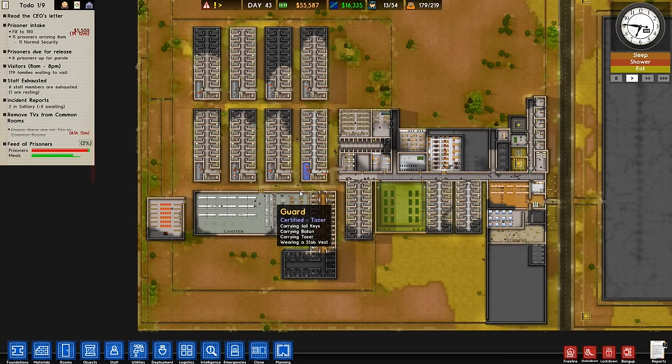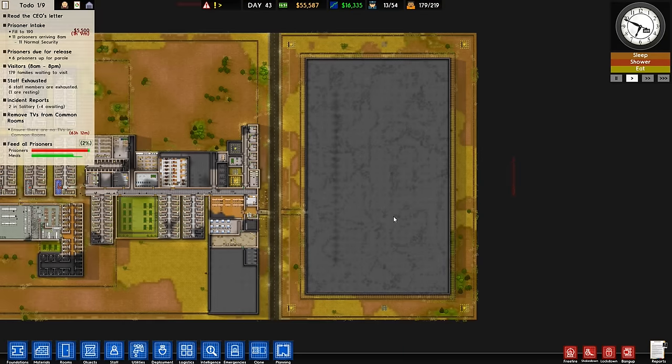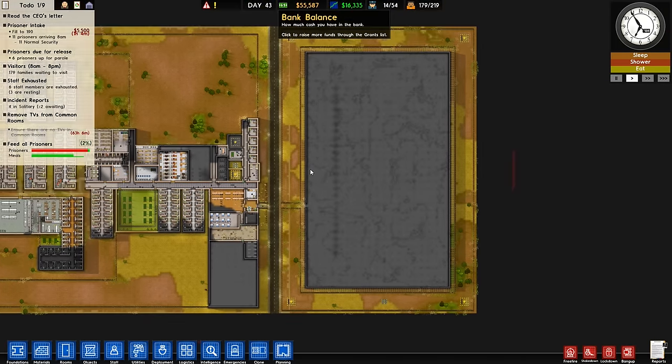Hello, I'm Adrian and welcome back to Prison Architect, where we are currently in the process of building our Supermax facility. By process I mean we have a giant building — we haven't actually built anything inside it just yet. That is something we'll have to do relatively soon, although we do need a bit more cash to be able to do that, as it's going to be a little bit on the expensive side.